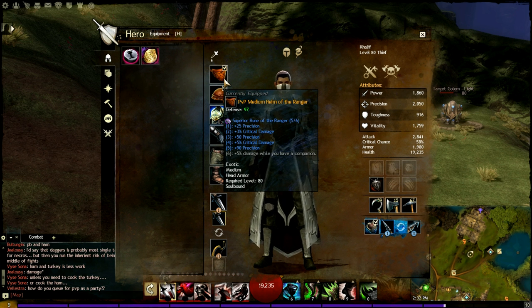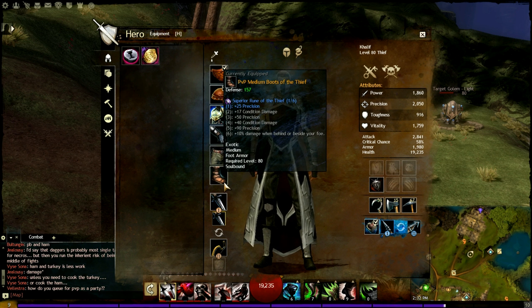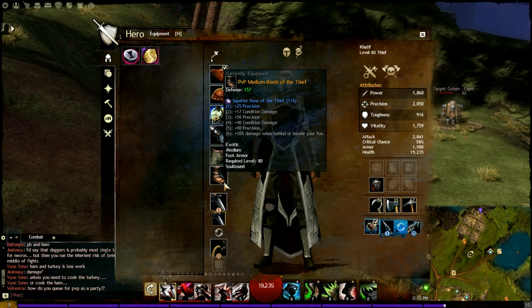The reason I don't go 6 out of 6 is the 5% damage while you have a companion is useless for a thief — I'm not even sure if our Summon Thieves are considered companions. So because of that, my last Rune I picked up is Rune of the Thief. You can pretty much replace Rune of the Thief with anything that gives you plus precision.